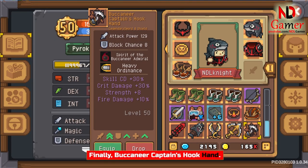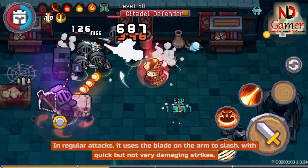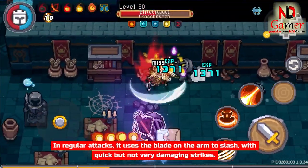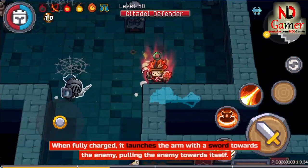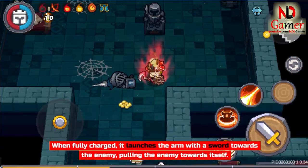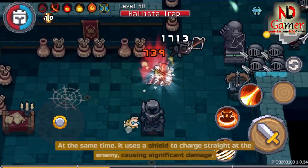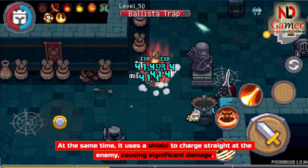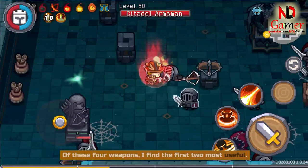Finally, Buccaneer Captain's Hook Hand. In regular attacks, it uses the blade on the arm to slash, with quick but not very damaging strikes. When fully charged, it launches the arm with a sword towards the enemy, pulling the enemy towards itself. At the same time, it uses a shield to charge straight at the enemy, causing significant damage.